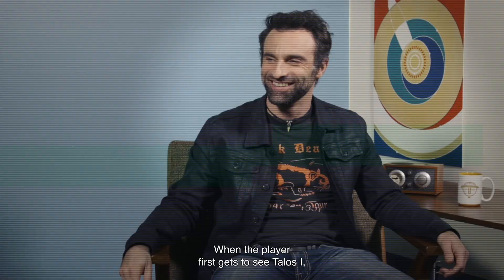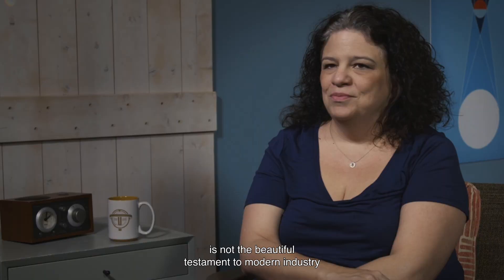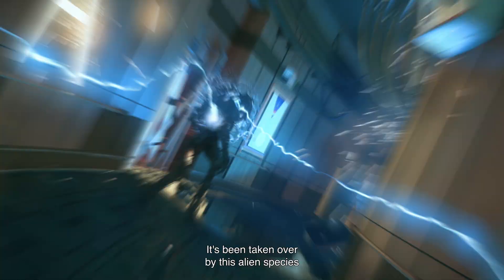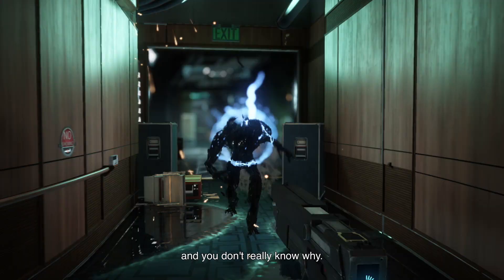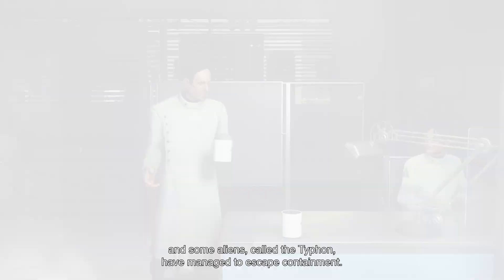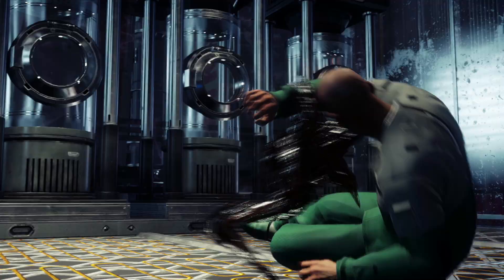When the player first gets to see TELUS-1, something horrible has just happened. TELUS-1, when you first arrive, is not the beautiful testament to modern industry that it normally is on a day-to-day basis. It's been taken over by this alien species, and you don't really know why. We were part of an experiment, and some aliens called the Typhon have managed to escape containment. Obviously, it's going to be a tough time for people on board.